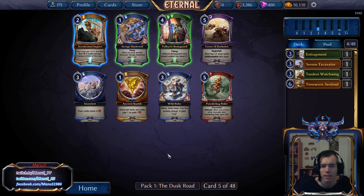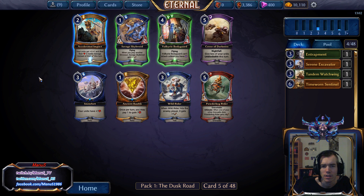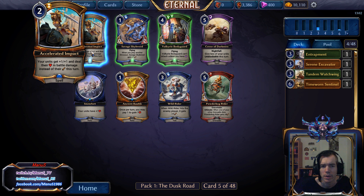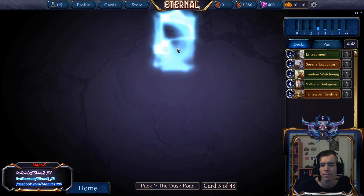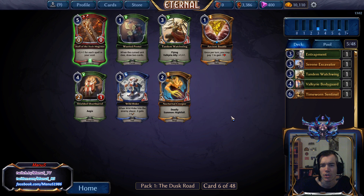Here we have another Valkyrie that is a bit underwhelming — it's just a really bad card. Not a ton of options though. I'll take the Valkyrie even though it's not the most reliable attacker, but it's also a Valkyrie ally for the Tandem Watchwing. Right now it looks a bit like we're going down a Combray route, which I'm not super happy about.